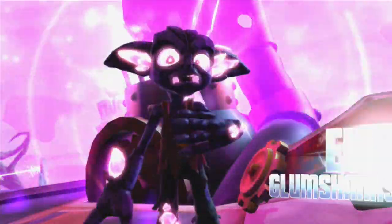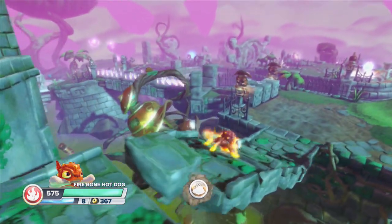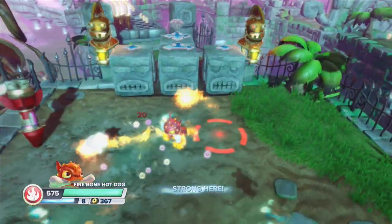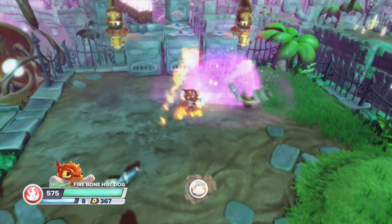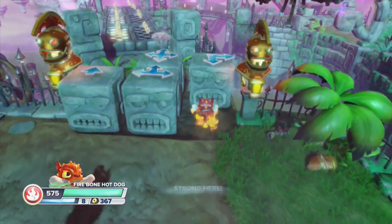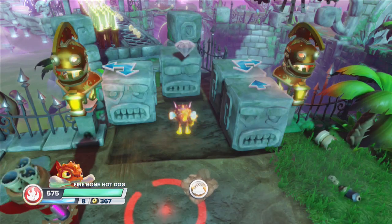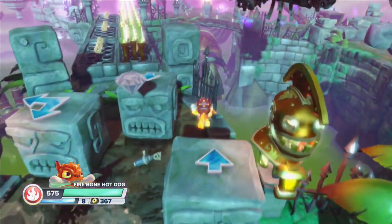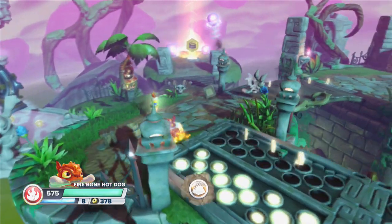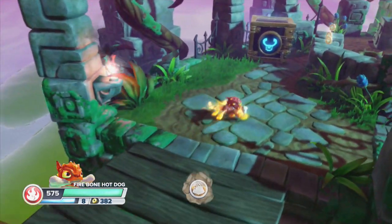What up, Glumshanks? Evil Eyes Glumshanks? I love your cutscene and dialogue right there. But I need to make some gameplay here so we can see some Fire Bone Hot Dog action for the portal masters out there. So let's show his combo there. I'm killing off these little dudes so fast I can't even show you the combos. Let me push some bricks here and get to where there's maybe some bigger baddies. This looks like some Sugar Bats over there, but they don't look Evil Eyes so they're friends.